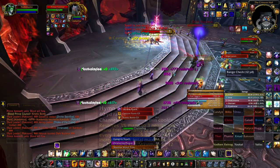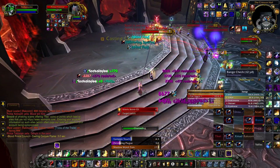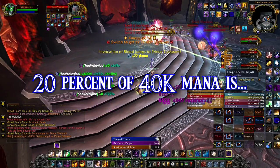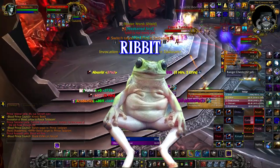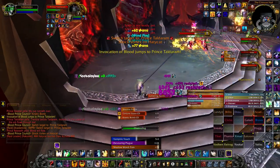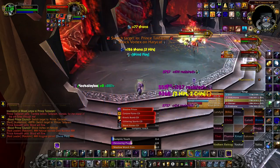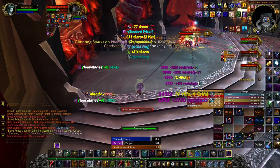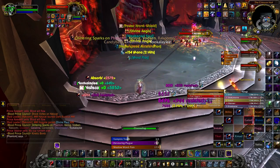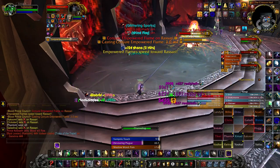Hymn of Hope also increases our maximum mana by 20%. If you combine this effect with a Divine Plea or a Mana Tide Totem, you can get some crazy mana regen going. A priest is a priest and a priest can heal — by using Prayer of Mending or a Power Word: Shield, you can save someone from damage, and that's a lot of utility by itself. There is another healing tool: Vampiric Embrace.